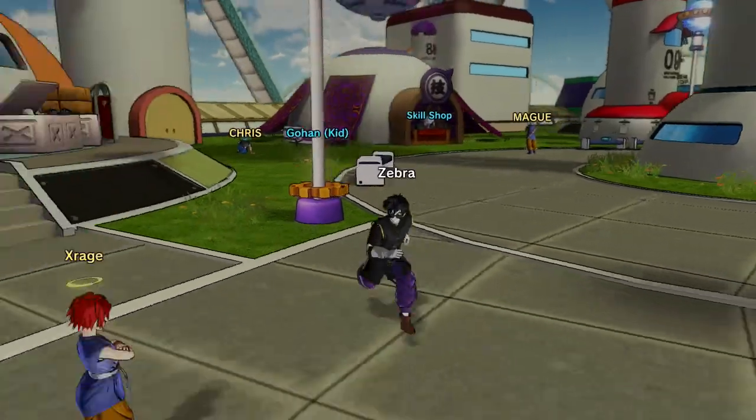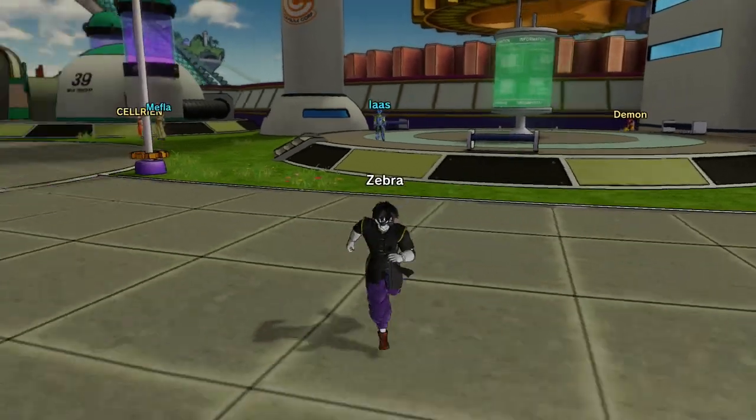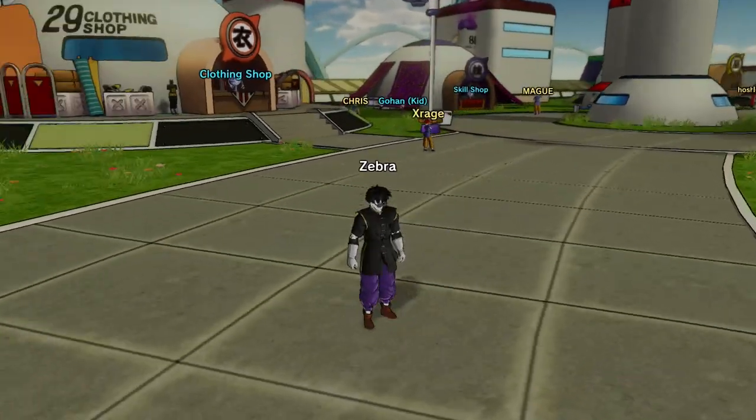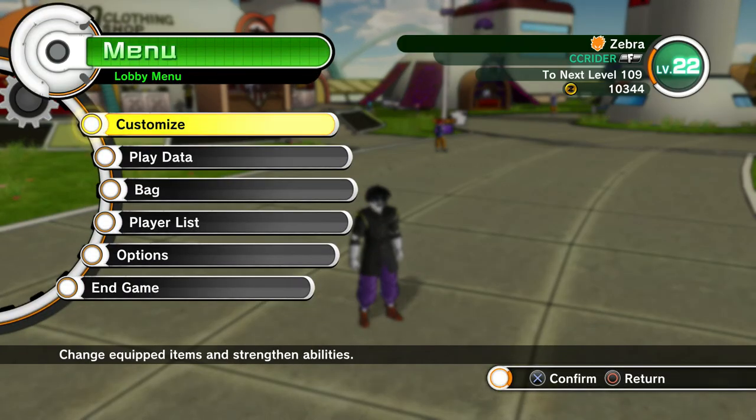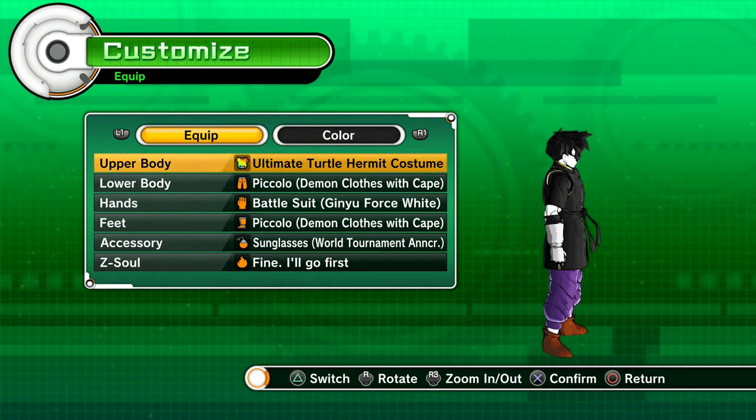Welcome back to Dragon Ball Xenoverse. In the last episode, we did a lot of parallel questing, and we actually made Piccolo our mentor. We just finished buying some cool stuff and changed our equipment up a lot. I actually like the look of my character a lot more now — he looks really cool.